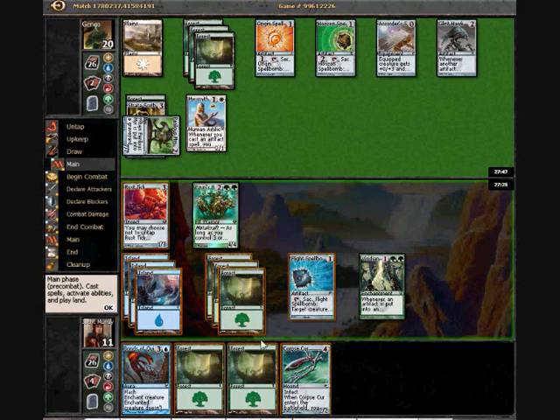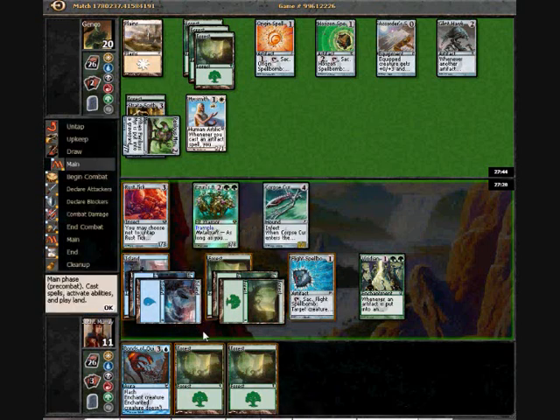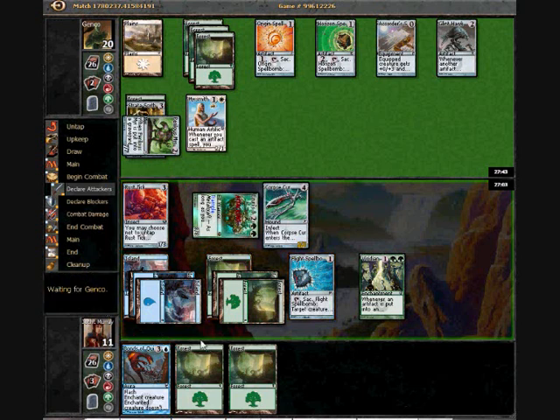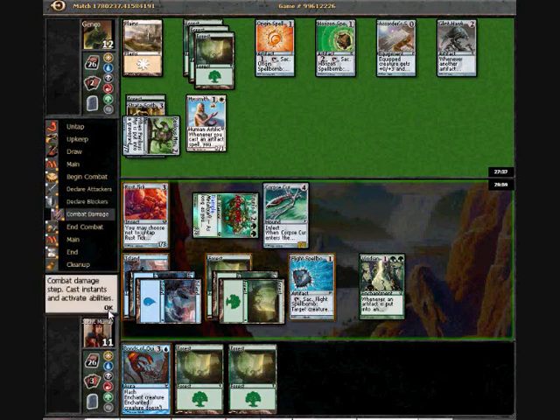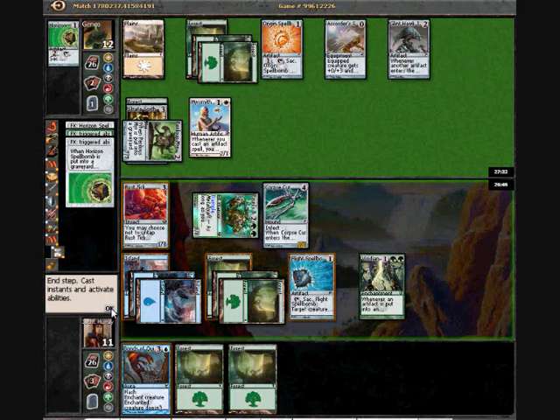A Corpse Cur is kind of a special one, but it's gotta be done. I'm actually gonna attack — I'm not gonna bother trading, I'm gonna swing in. I may have Dispense Justice, which would be quite embarrassing. I'd like to think that the reason he's not playing anything is because he doesn't want to make me draw cards. Even though my Verdant Revel has not actually drawn me any cards yet, what it has done is turned off his Origin Spell Bomb and Horizon Spell Bomb to a certain degree. Well, he's getting to draw a card now, but so am I.